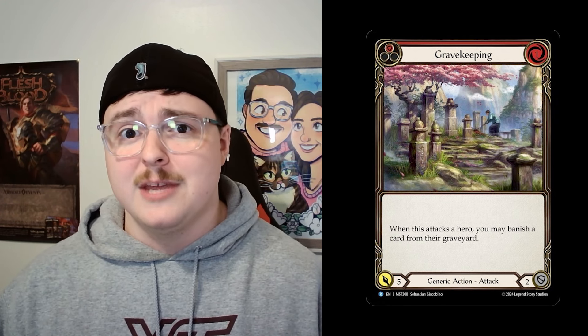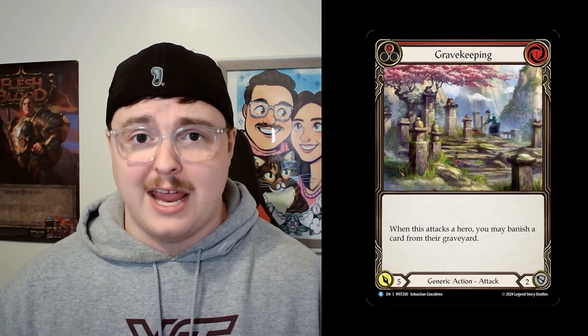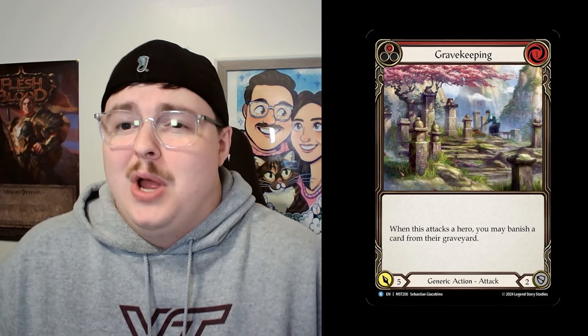There are a few heroes that Gravekeeping slots into really well. The first is Kao. Kao has the text box that anything not on the combat chain has plus one power, which means Gravekeeping is a six inside Kao because of its natural five power attack. This turns on all Kao synergies and lines up to attack Count Your Blessings and make their hand really awkward. Next up is New. This card is so good in New — it turns on New's hero ability by banishing cards from their graveyard, setting up powerful turns, and it's also just getting rid of Count Your Blessings. It's a win-win.